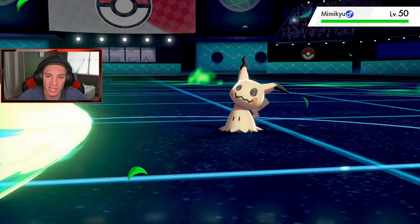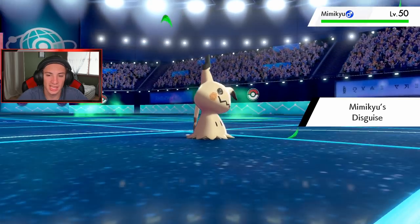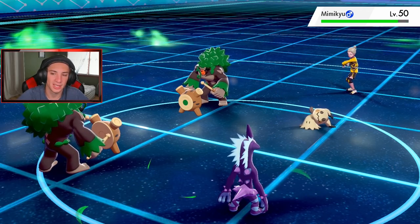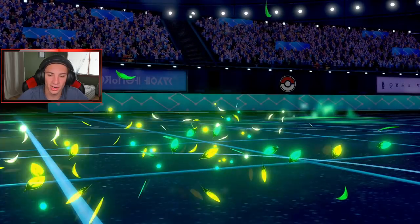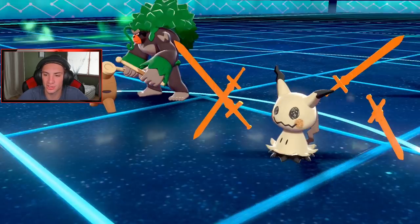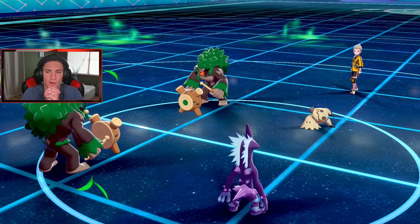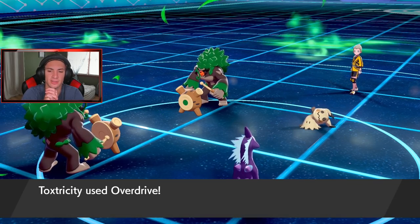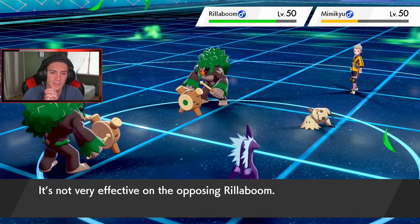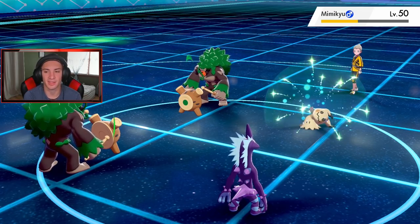Grassy guy comes out, gonna take off his disguise. Hopefully we can get off an Overdrive but I don't think it's gonna happen. He's gonna go into a Grassy Glide as well. Overdrive hits his Toxtricity and it eats up. Mimikyu might go for Swords Dance. Overdrive comes off into his Rillaboom, could potentially take that thing out. He does some damage, not bad — but definitely another Rillaboom is gonna pop out. I check Mimikyu's speed — mine is 118, Rillaboom is 105, so Mimikyu is faster.